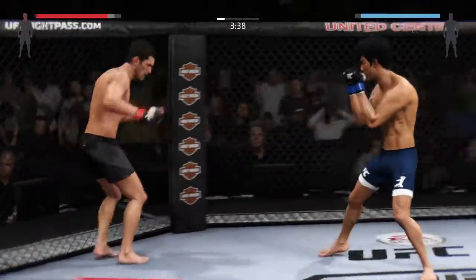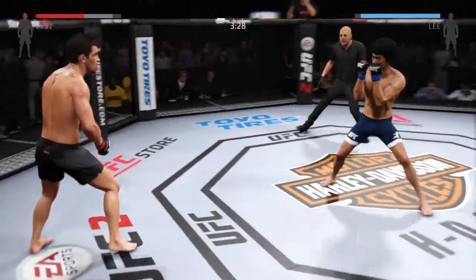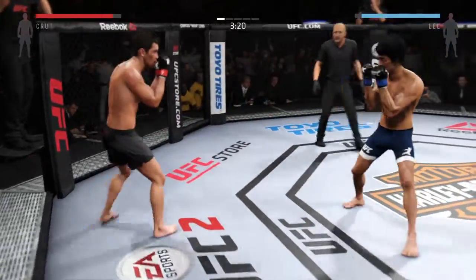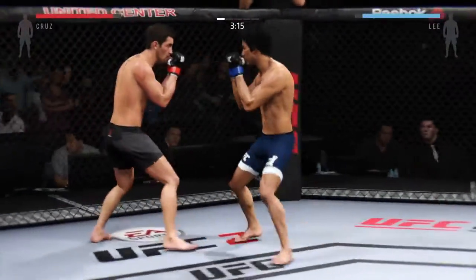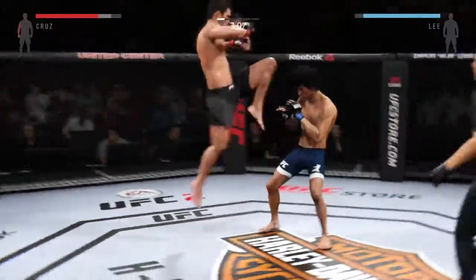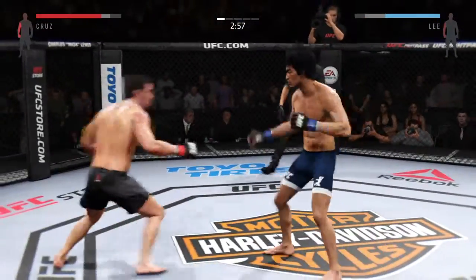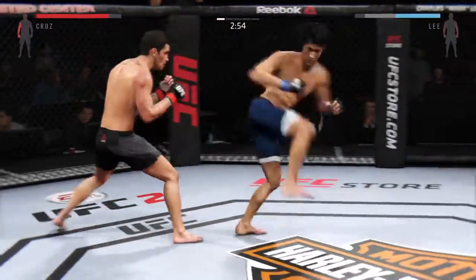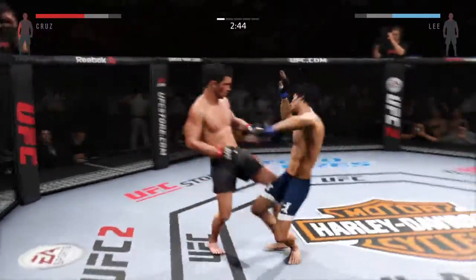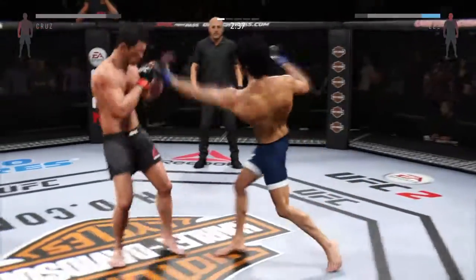Did he snap that kick? That's a big hook. Head kick — he missed that kick. He did a nice job blocking the head kick. It's a good block and he counters with the left hook. Beautiful body shot here too. Superman punch — what an exchange!